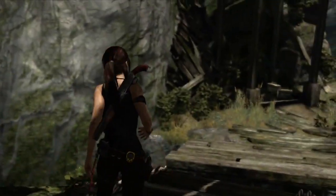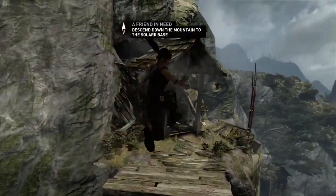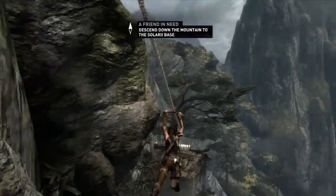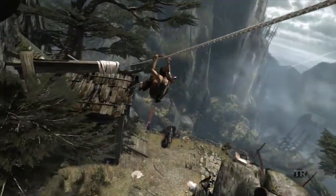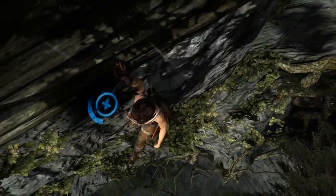We can see that Lara's friends — in particular Sam — is in trouble, and she has a very clear goal now, which is to make her way to the scavenger fortress where Sam is being held. She knows that's down at the bottom of the mountain, and she's going to find a way down.